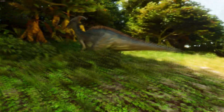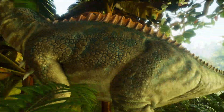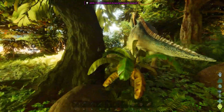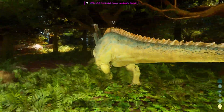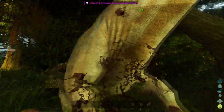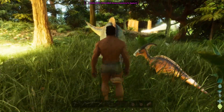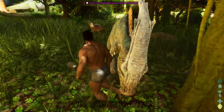Once you've found the dino you're looking for, just go up to the same species of dino and you'll see a little icon on it. You have the dino ping with a heart, and that's the mother dino that you have to kill. Please be aware that if you attack her, she won't run away like they usually do.